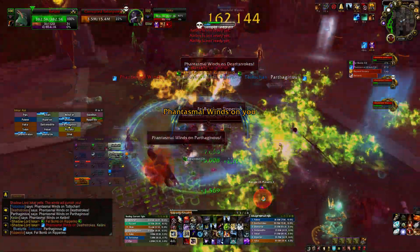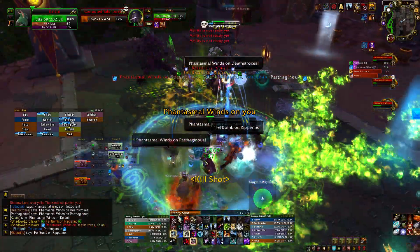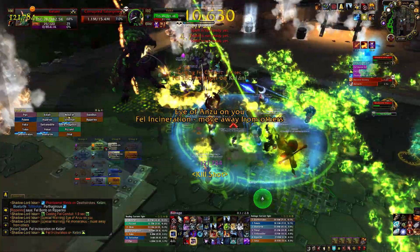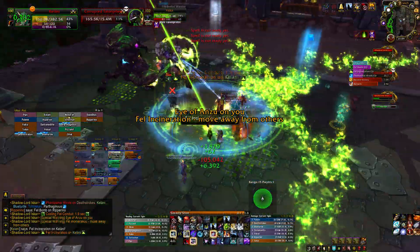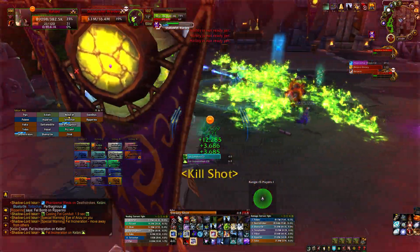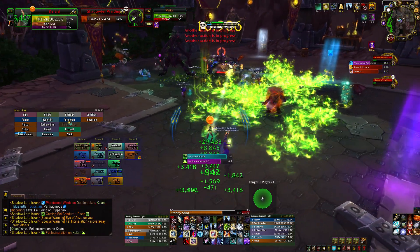Hey folks, this is Kalani. Welcome back to the Hellfire Citadel Raid Guide for Normal and Heroic. This time we'll be looking at Shadow Lord Iskar. This fight can be a little problematic at first because there's a new mechanic here. You need to pick up the Eye of Anzu and pass it between players in the raid to get rid of certain debuffs.